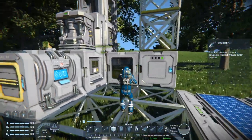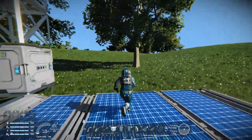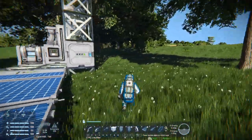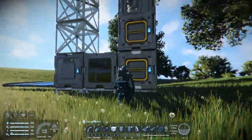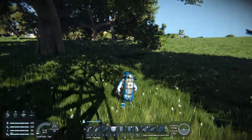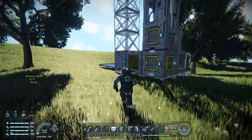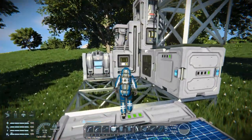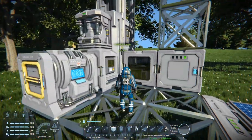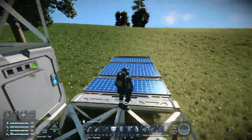In the last episode we kind of got squared away for the most part on all the basic needs, but I'm not really around anything per se. I don't have any ice, and cobalt is actually what I was thinking of — I need cobalt for something, I think it was something to do with thrusters.